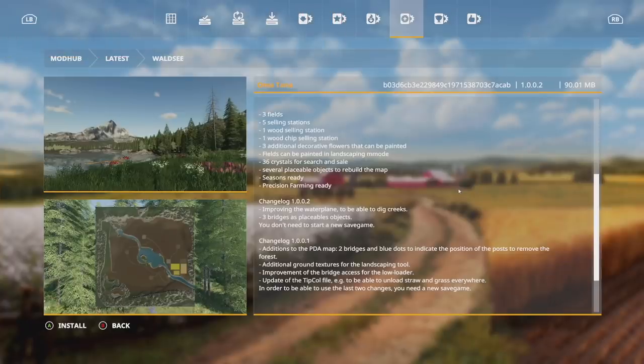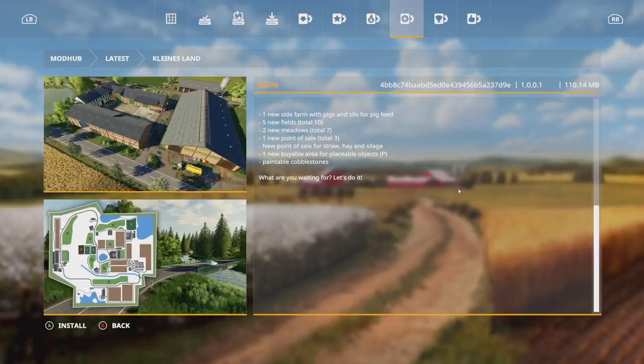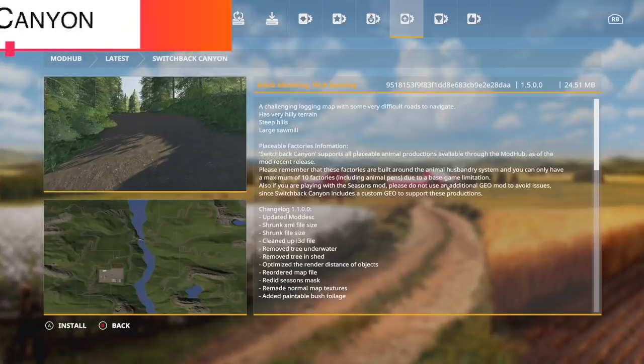Moving on to updates for all platforms — we have eight of them. First, map Wald Sea version 1.002 improves the water plate to dig down into creeks and adds three bridges as placeable objects — no new game save needed. Next, map Clines Land version 1.001 adds a new silo for cow feed on the main farm, one new side farm with pigs and pig feed silo, five new fields for a total of 10, two new meadows for a total of seven, one new point of sale for a total of three, a new point of sale for straw, hay, and silage, one new buyable area, and paintable cobblestone — you'll likely need a new game save. Cork County version 1.002 fixes farm silo placement over train tracks and adds a farm silo without train access.